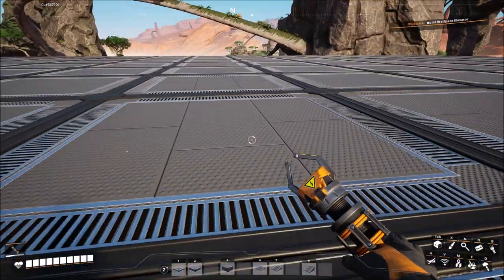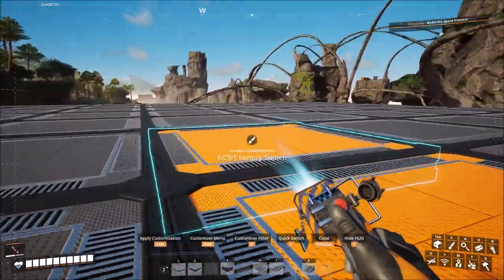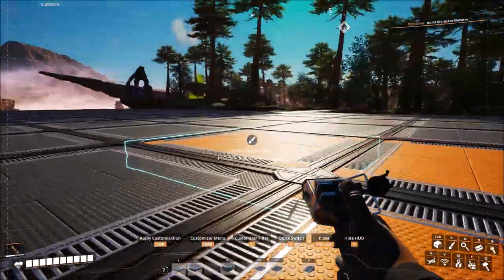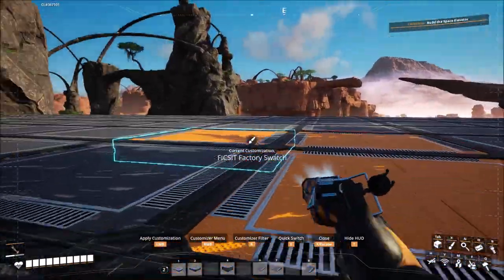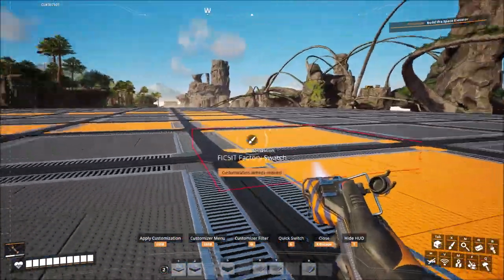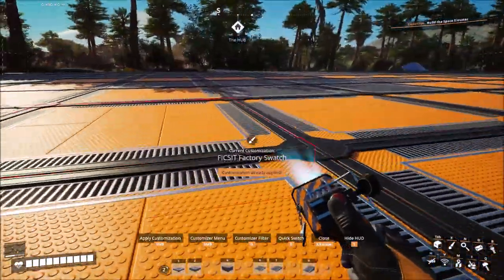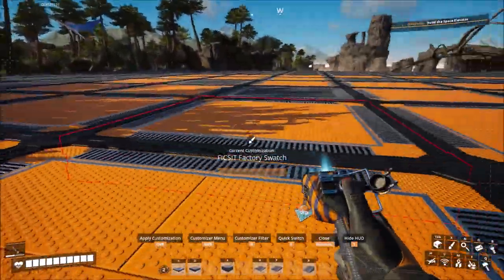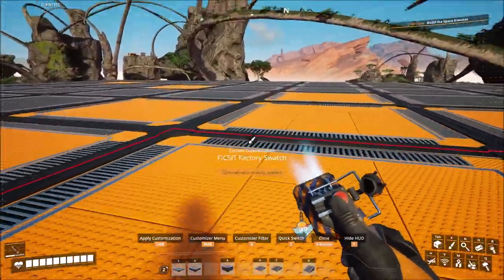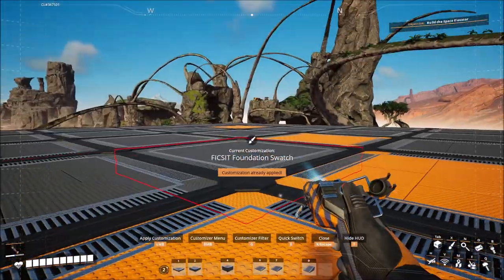This is the center grid, and I'm just going to paint this a different color and do a seven by seven here. The reason for this is it's going to let me figure out some spacing. I think I messed up over there a little, but that's okay - we can clean it up.